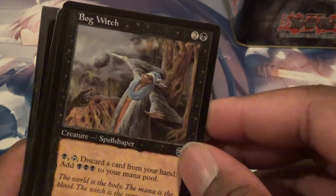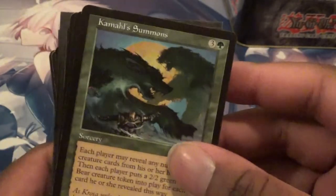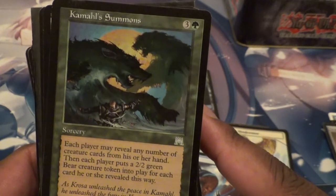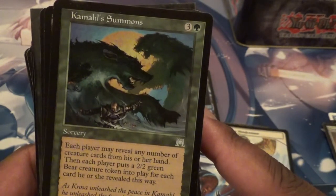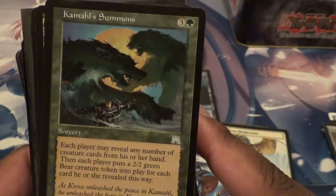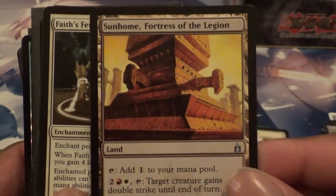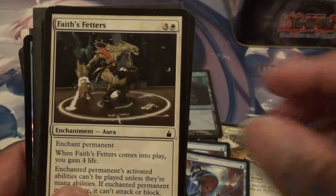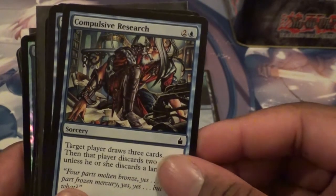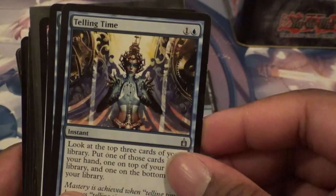This is a Bog Witch. Birchclaw Rangers — alright, elf deck. What is this? Kamahl's Summons — each player will reveal any number of creature cards from his or her hand, then each player puts a 2/2 green Bear into play for each card revealed that way. Wow. One of my old first Kamahl builds I ever made. Sun Home. Fortune of the Legion. Fate's Fetters — from the original set it was in. Another one of Jimmy's favorites — Compulsive Research. Very good! A Telling Time — from the original set, Ravnica.